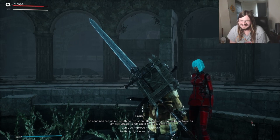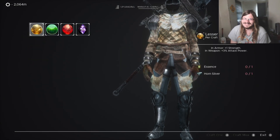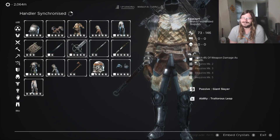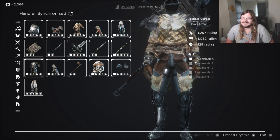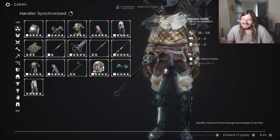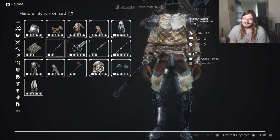We can upgrade gear by coming to the handler. We can craft anomalous crystals that have different effects, and then slot them into open sockets on our equipment. But most of the sockets we have available are locked, so they are not available. The ones that do have available sockets already got something in them - like this Rattagon Saber with a plus 3% attack power. It's already got a crystal in one slot and I don't have any new crystals to go jamming in there.